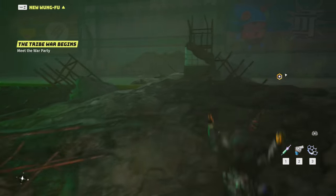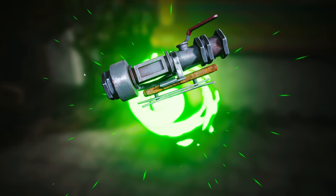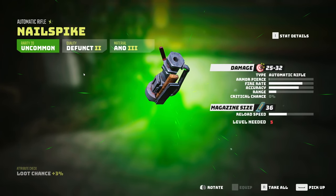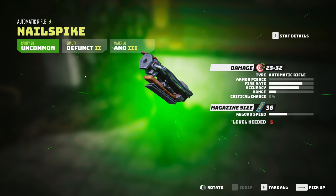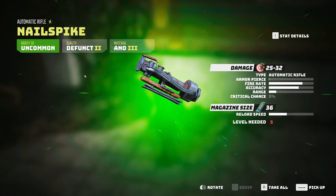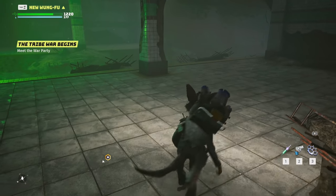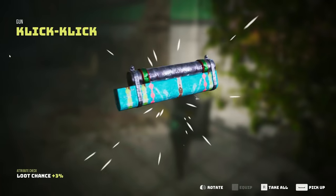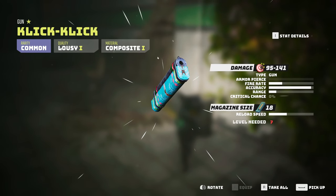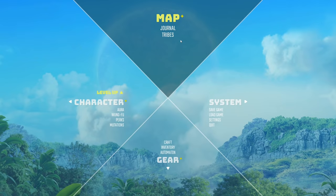Let's continue - let's see what else is going on here. Do we have any chests? There's a trash can - what is that? Looks like a laser nail spike - type: automatic rifle, armor pierce fire, magazine size. Automatic rifle nail spike, that's kind of cool, let's take that. New Wongfu! That's right, we got some level stuff to do too. Click clack - oh, these are type: gun, so these are like pieces to make that gun. Let's get into here.